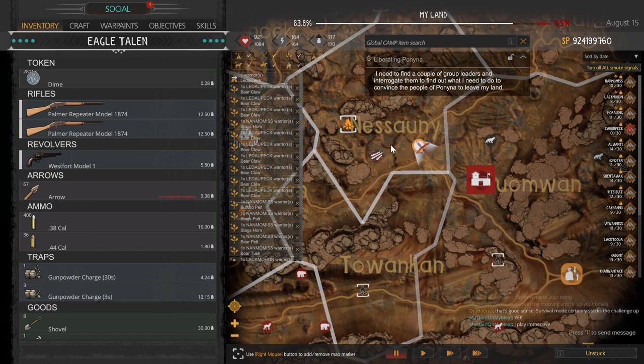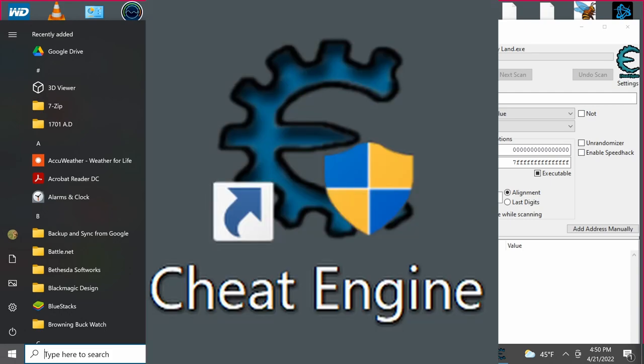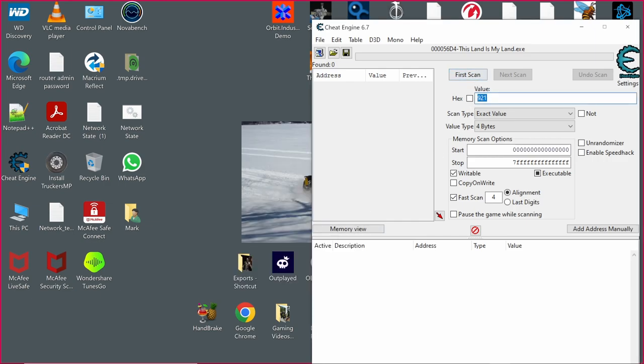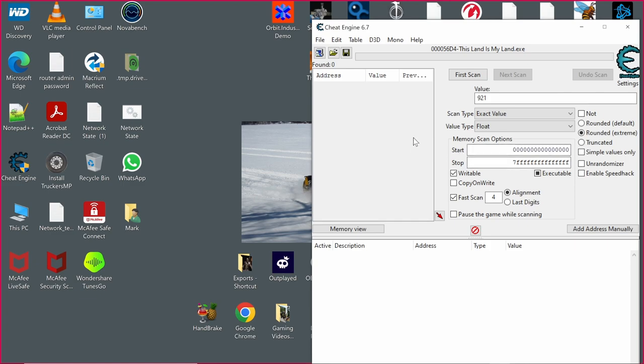So what you want to do is, the first thing you have to do is get yourself hurt. So you can see here by the heart, I'm at 921. So what you have to do is go over to Cheat Engine, and you have to go into here and get your This Land is My Land process. And we want to do a first scan, but what we want to do first is set the value type — it's going to be floating, a float value for your health.